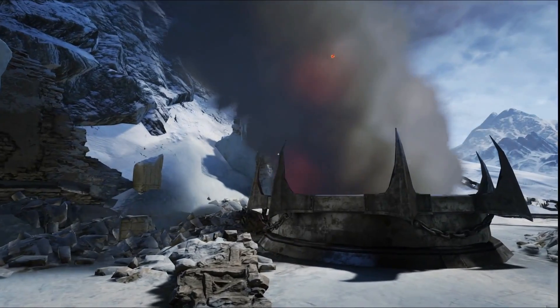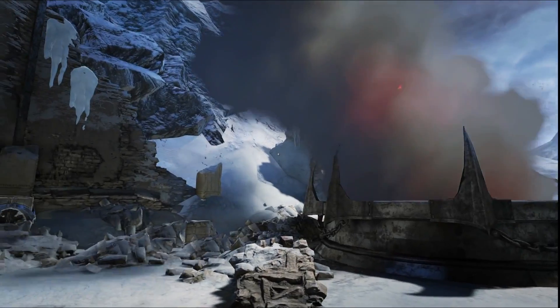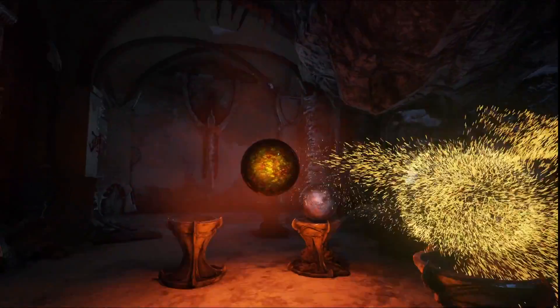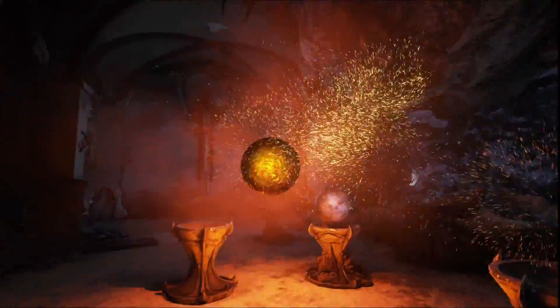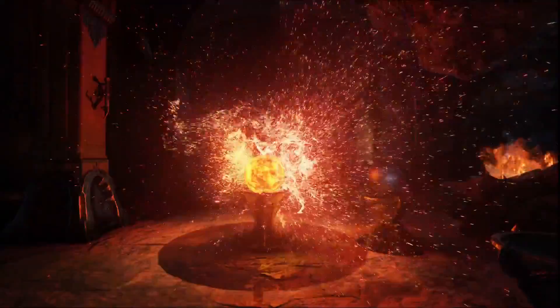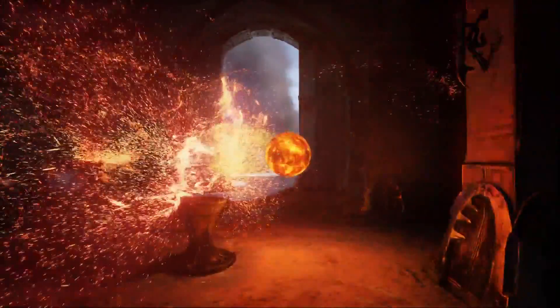We get some more smoke particle effects now, again with all those small little emitters going up and affecting the smoke as they light up. Now here we get to the really cool looking stuff — this is an example of their new particle system. All these particles seem to have physics to them and it looks absolutely stunning.